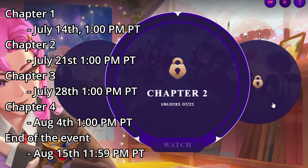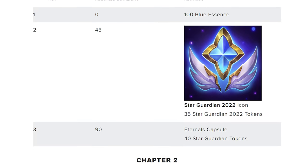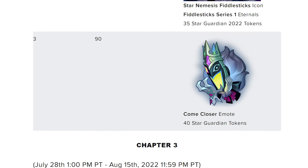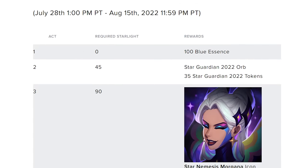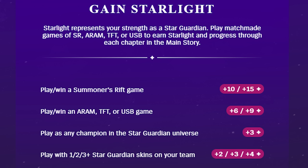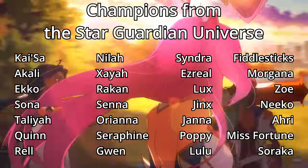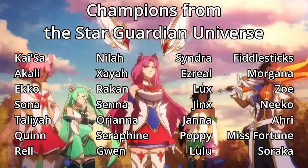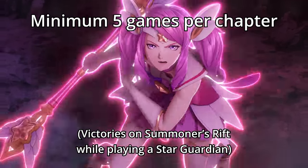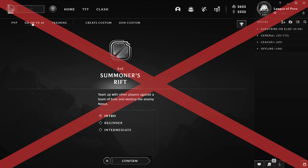A new chapter opens every week, and they will all be available until August 15th. The rewards: act one always gives 100 blue essence. Rewards for other acts include tokens, icons, emotes, orbs, and more. Now, the starlight — you get it for playing. Wins grant 50% more, and you also get a bonus for playing a champion from the Star Guardian universe or for playing alongside Star Guardian skins. The 90 starlight can be achieved in as little as five games. By the way, playing versus AI doesn't count.